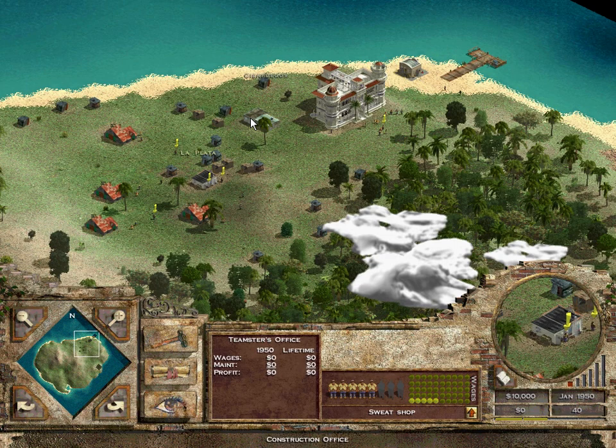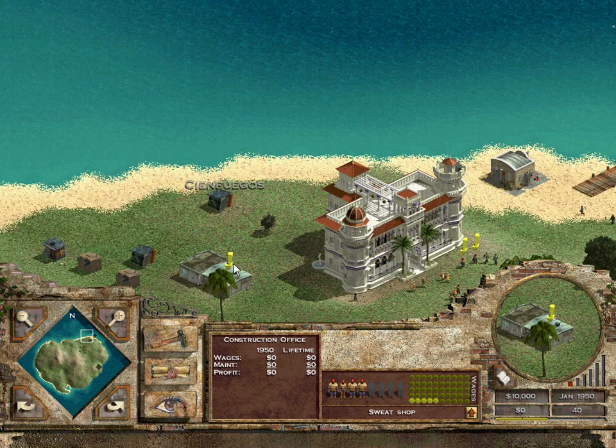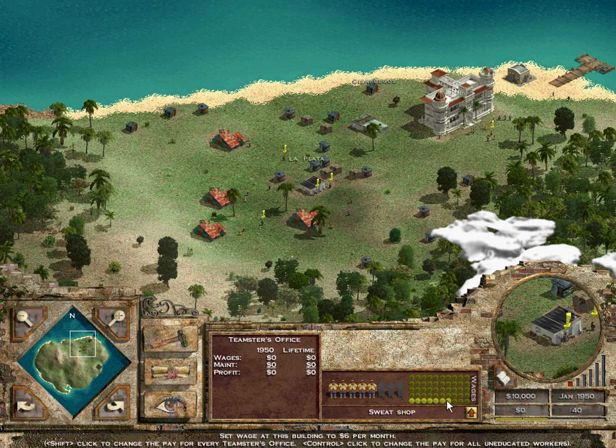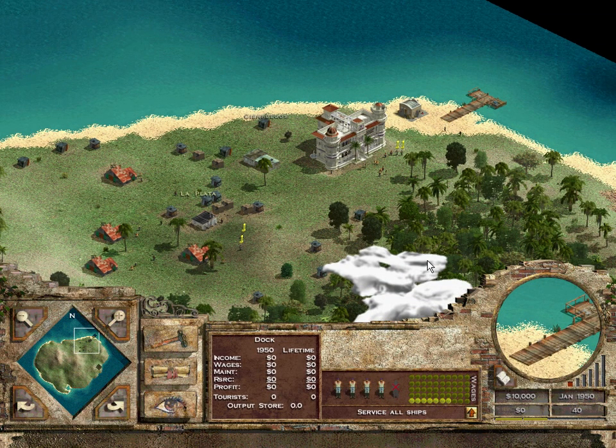We have a Teamsters office which will move things on the island, and we have a construction office which is going to be very important. The first thing I should be doing according to the quick start is increasing my wages. There's an interesting thing where if you shift-click on the coin it will increase pay for every construction office, but if you control-click it changes the wages for all of your uneducated workers. Because this building requires uneducated workers, doing this affects all uneducated buildings. We'll switch it up to seven.